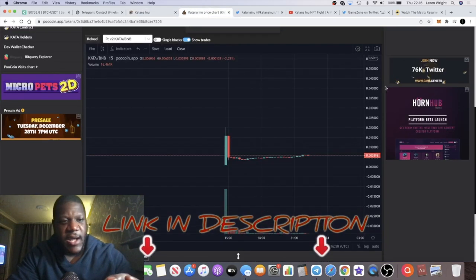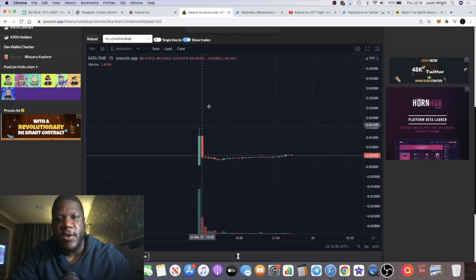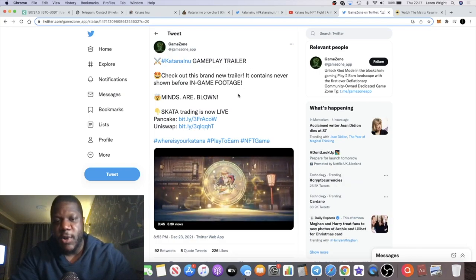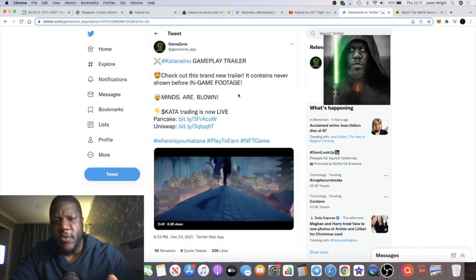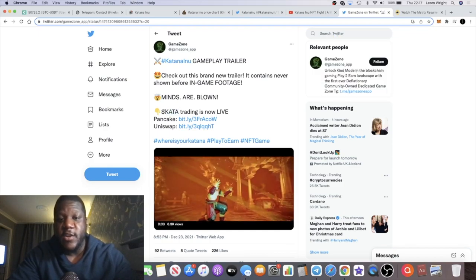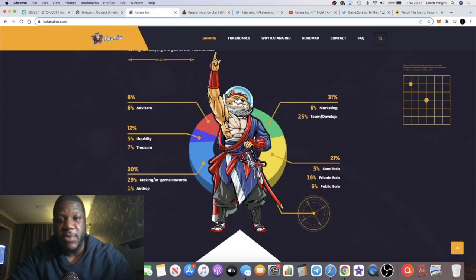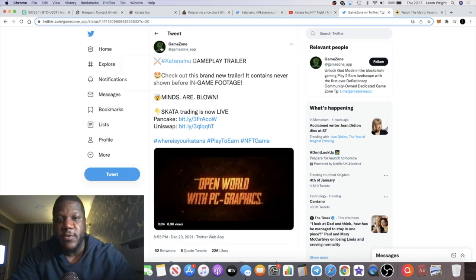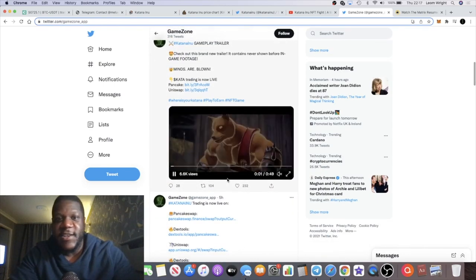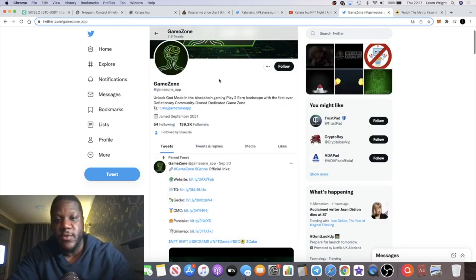I've actually bought this token and I didn't see any massive taxes on my transaction. You can see the chart here — this was an IDO, actually posted by Game Zone, that's where I saw the tweet. I'm not sure if it launched on any other IDO pad, but people are saying that Bluezilla is behind this, which is obviously super bullish. The ticker is KATA, trading live on PancakeSwap and Uniswap. Game Zone is a gaming IDO platform so I'm assuming this did launch there.